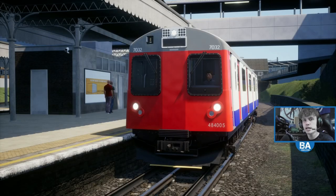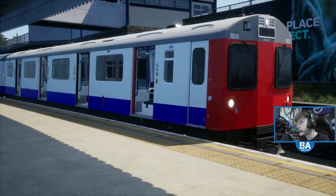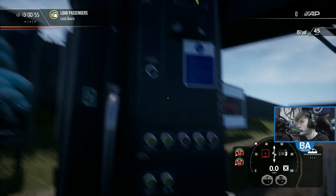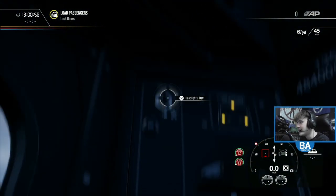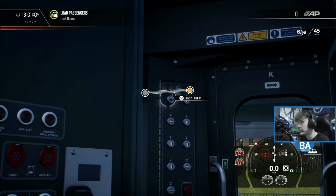Hello everyone and welcome back to another Train Sim World 2 video. We're back in the 484 on the Bakerloo line because we are in another Creators Club livery, which will be linked below. We're in the D78 stock 484 train. It's only been four or five hours and there are already liveries like this out, which is great. We've got the London Underground livery, which is pretty cool. Let's get the train set up.